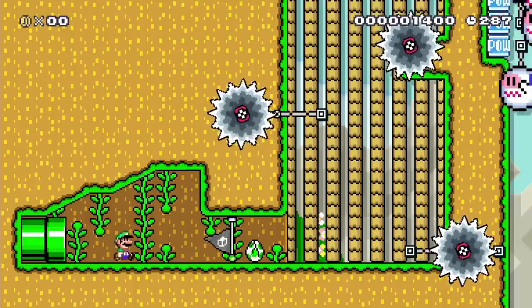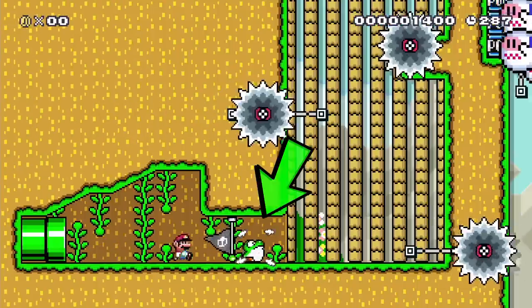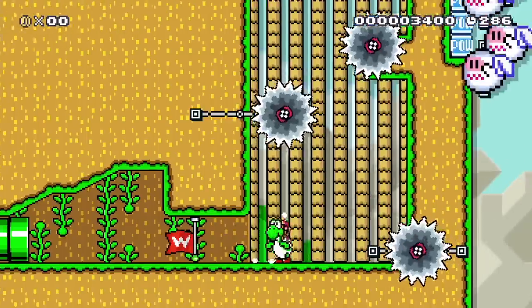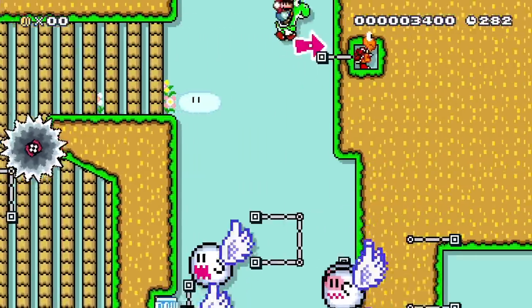In this part, if you try to jump off this saw immediately, you'll miss it and have to wait for it to come back. But by sticking Yoshi's tongue out, you actually get a speed boost and are fast enough to jump off it, which saves a few seconds — which I really needed to beat this 66 minute record.